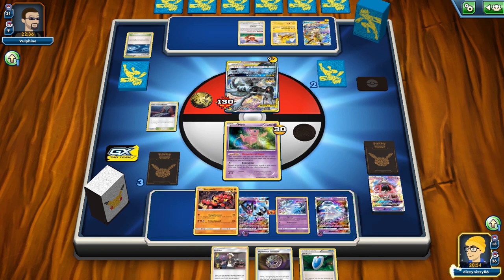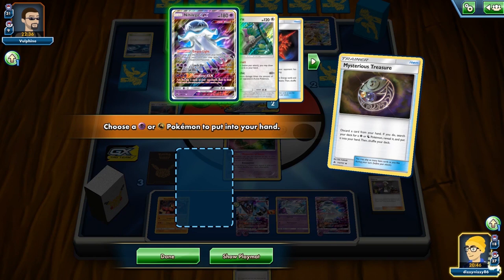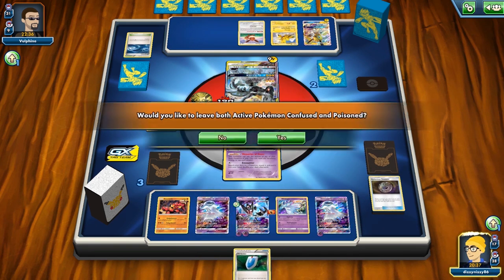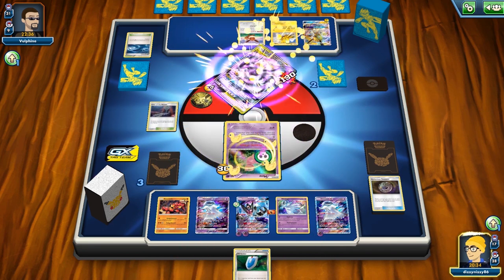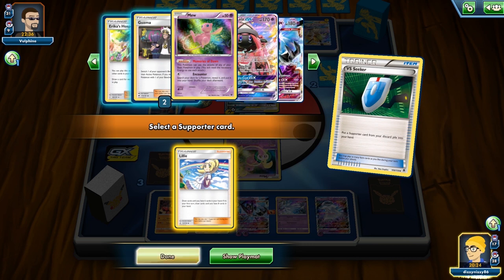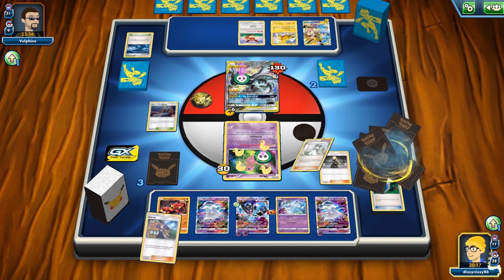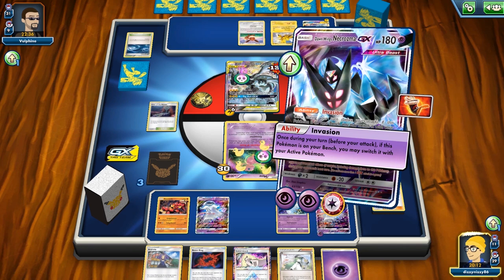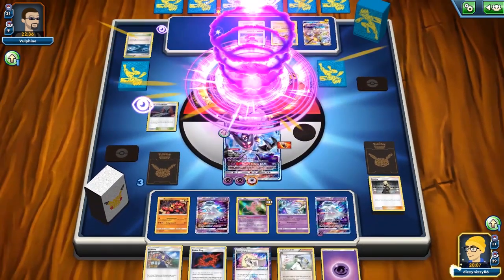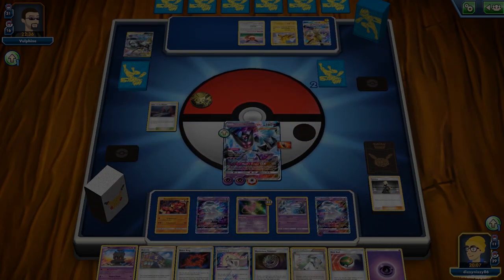We bench the Nihilego GX to confuse and poison the opponent — mainly to thin a Mysterious Treasure and the Nihilego from the deck. I debate between Lillie and Cynthia here: Cynthia shuffles the deck while Lillie does not, so it comes right off the top. It comes down to personal preference — I go with Cynthia. We use Moon's Eclipse with Beast Energy for 220 damage and take the game. A great matchup to showcase the speed of this deck.